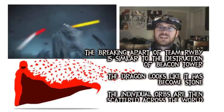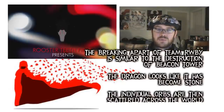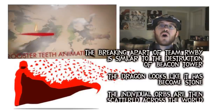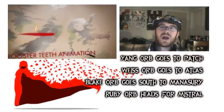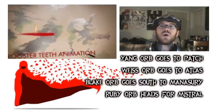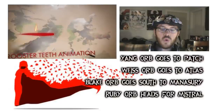The orb breaks apart into four individual orbs, each one the colors of Team RWBY, and as it splits apart due to it being eaten by the Grimm, it destroys Beacon Tower, and they are then scattered across the map of Remnant. We see Yang's orb goes to Patch, Weiss's orb goes to Atlas, Blake's orb goes way south and way east toward Menagerie, where a lot of Faunus are living. And then, of course, Ruby's goes toward Mistral.